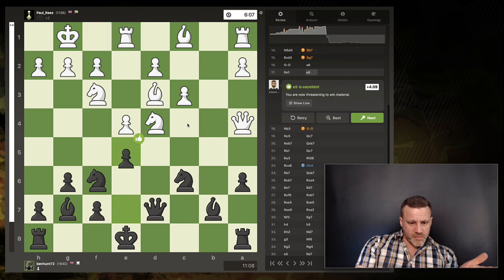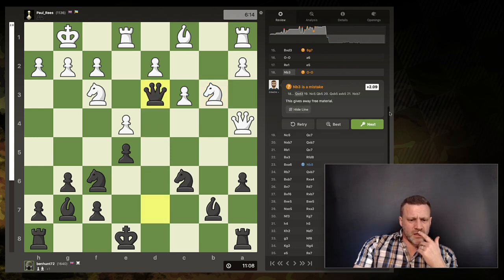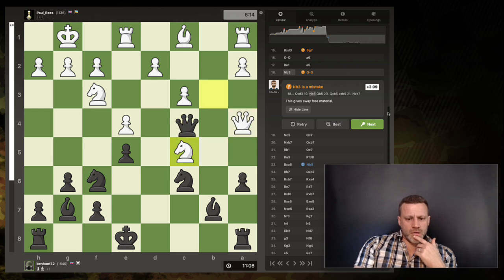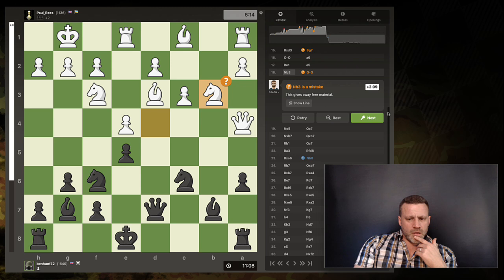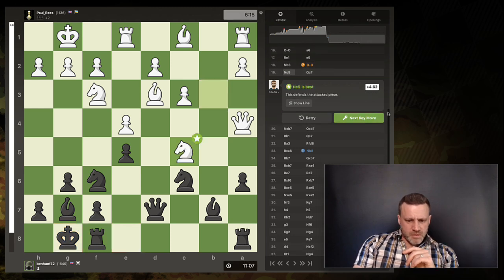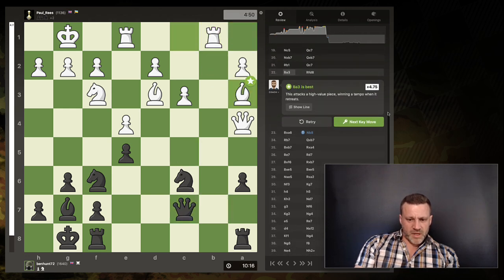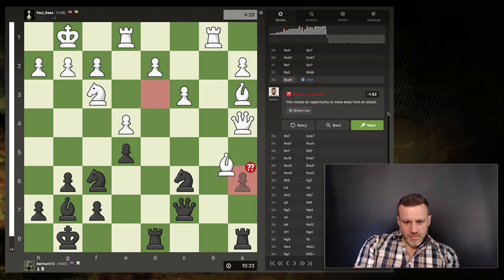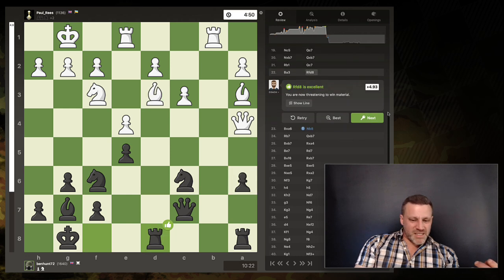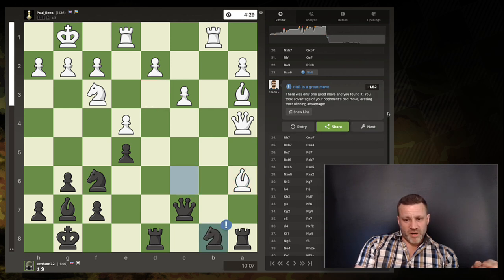E5 is excellent — I'm now threatening to win material. Mistake — gives away free material. And I missed it. Guys, unsubscribe. And now, yeah — nice, not bad. You see, so tempting, looks like free stuff, but it's actually a blunder. And that was a great move — there was only one correct move and you found it. From that point it all goes a bit south for Paul. I mean, what can I say — he literally hung a bishop and I missed it.